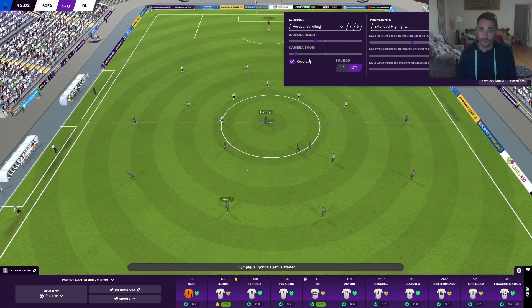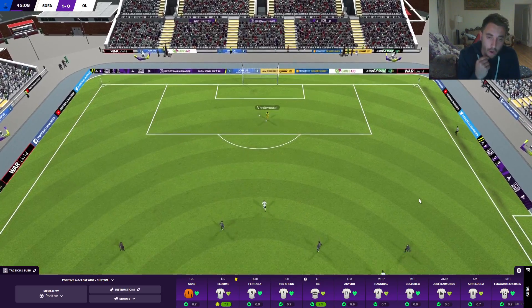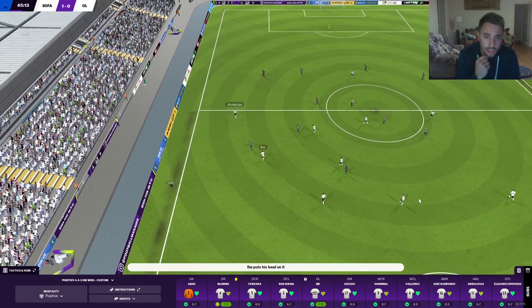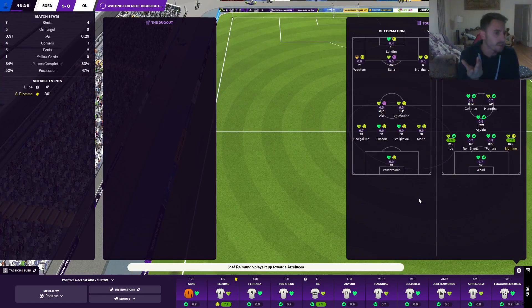Second half. Highlight from kickoff — never like to see that. Van Der Root goes long, Ibe wins it, Jefferson turns, plays it back. They've had four chances now though — you watch their first one on target fly in. 50 minutes played, Bloom takes a throw on the wrong side of the field — that makes no sense. Hannibal makes the run, Lars makes the run, and Hannibal gets himself blocked.